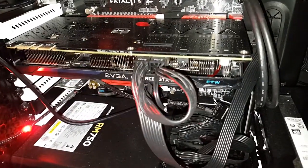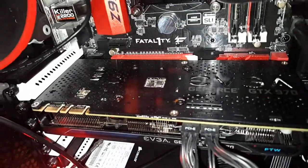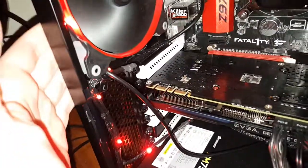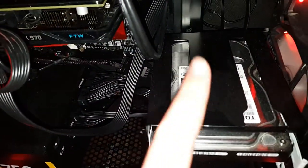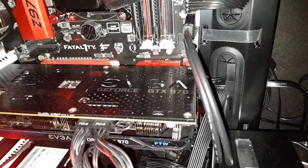I got an EVGA GTX 970 for the win. I have the official backplate installed on it so it looks really nice. AF140 fan at the back. I have an RM750 power supply and then I have a 1TB Toshiba hard drive, and in the back behind the motherboard I have a PNY Optima 240GB SSD.